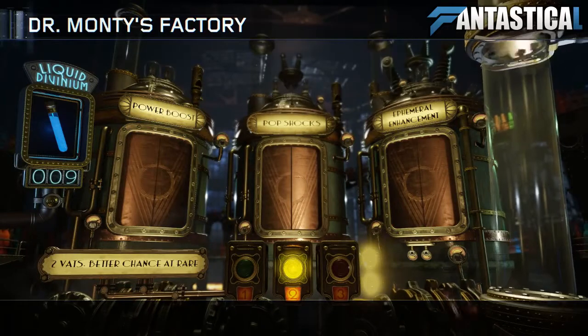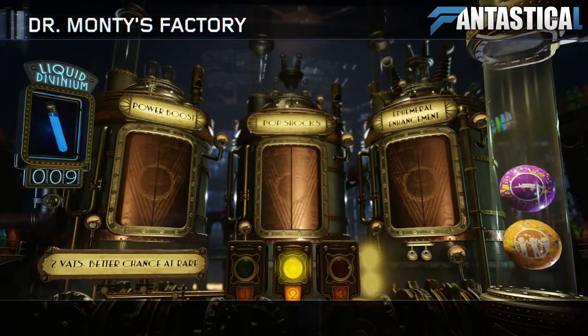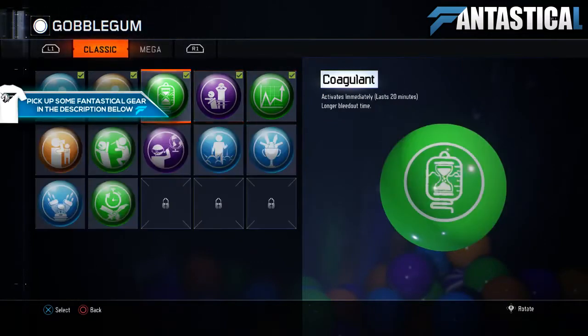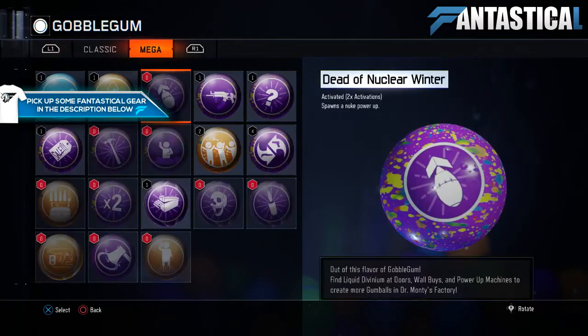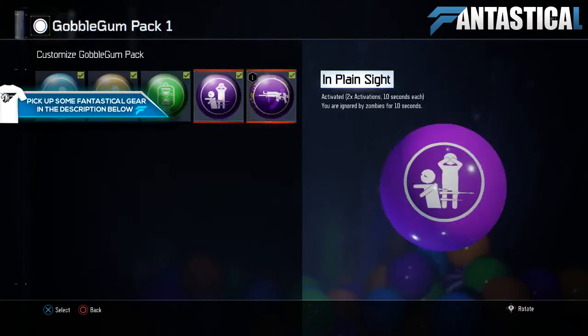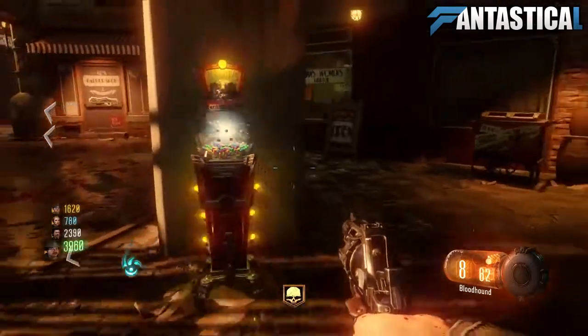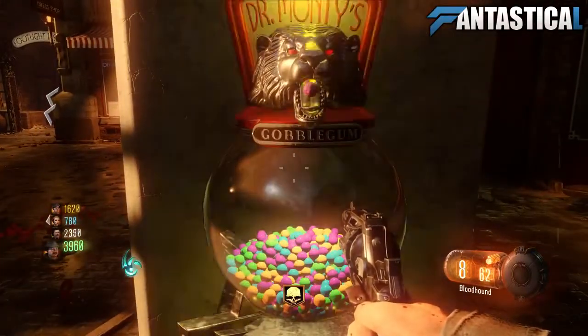Go ahead and pull the machine at the two cost, and the gumball you're trying to go for is called Ephemeral Enhancement. This gumball isn't very hard to get and you could probably get it guaranteed with around 10 divinium vials. But once you've got your Ephemeral Enhancement, jump into Shadows of Evil and hit the gumball machine until you get it.